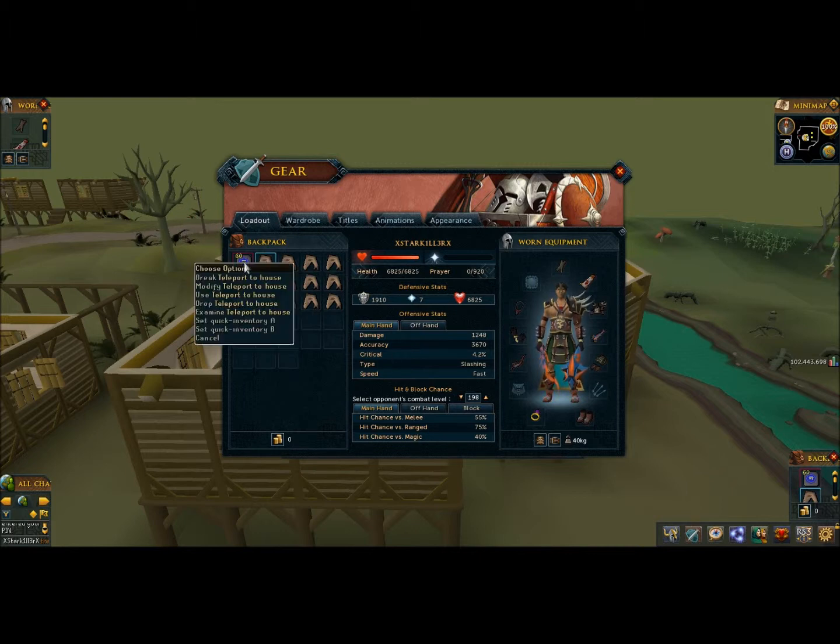In your inventory, have a teleport and plenty of food as Aberrant Spectres can hit quite a bit with their magic-based attack. If you are killing these for Slayer, also bring a Slayer gem.